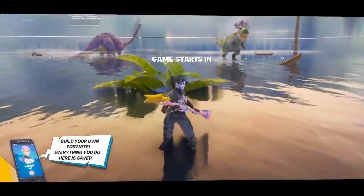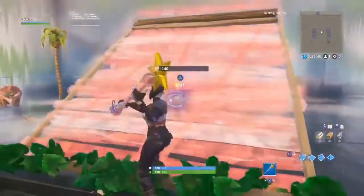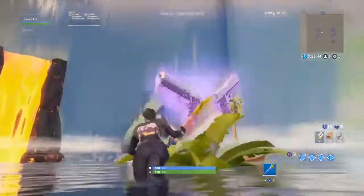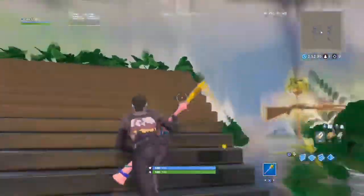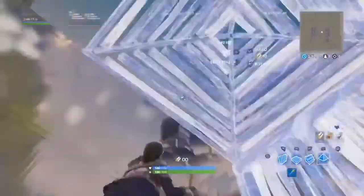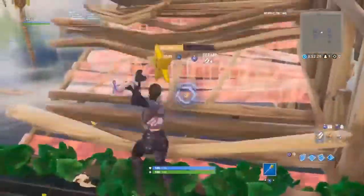You guys see the spawn pads - it's like a prehistoric theme. Check out the builds, the leaves don't break. We got the guns: dualies, deagles, SMGs, and both shotguns right there. First person to send me proof of them playing on this map and using my code, I'll put them on my community tab right away.